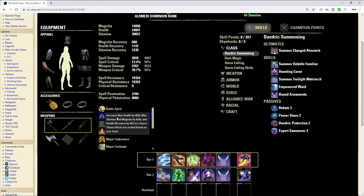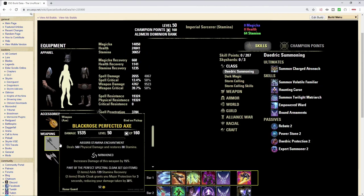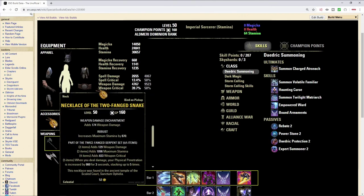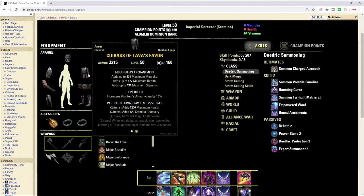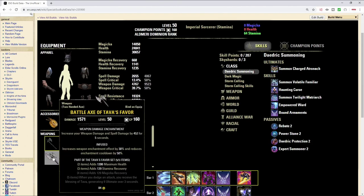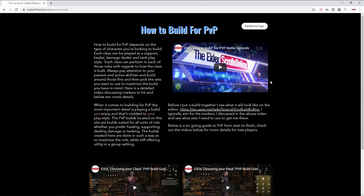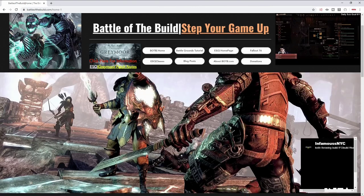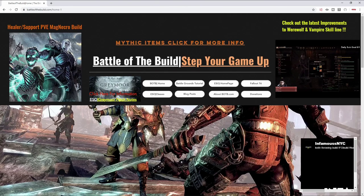I think that's basically it for this build. We're running Gold Food, the Lover Mundus, and Tripots. I've been farming for the Twice Fang set — I just need the necklace for next patch. Hopefully I'll be able to get that and then farm for the BRP. I've already got Balor, and Tava's you can craft — not a problem. I already have a back bar axe, so it's a pretty easy setup to get. Looking forward to playing this build. If you have any questions, feel free to leave them in the comments. Like, comment, and subscribe, and be sure to check out BattleOfTheBuild.com — link in the description. I appreciate you watching. Take care, God bless.